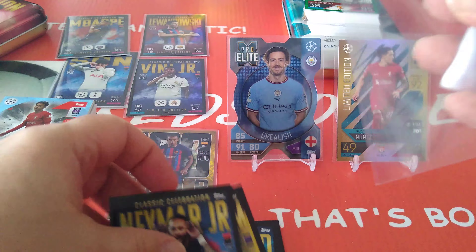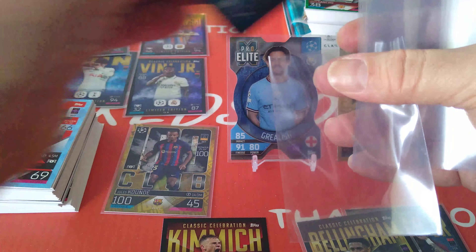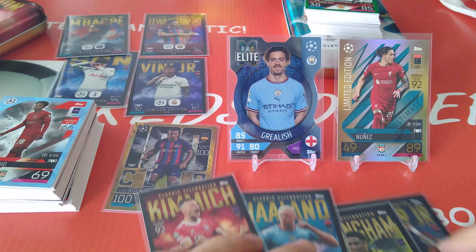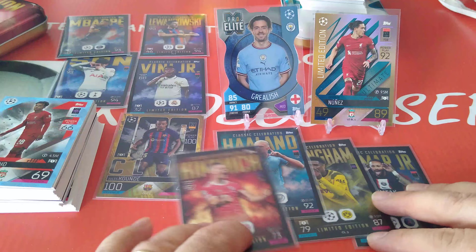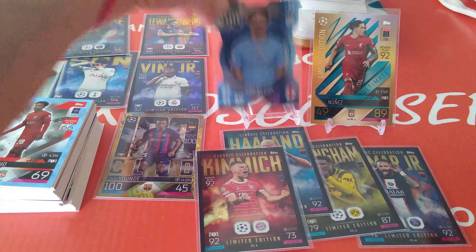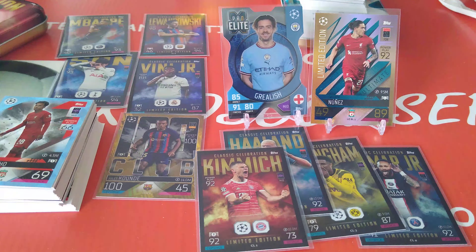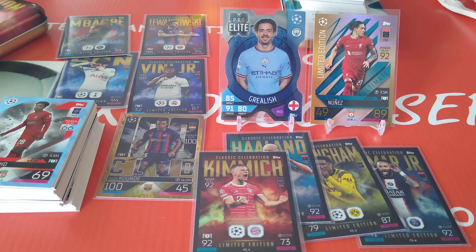We did the Megatins for Topps Match Attacks, the new Extra collection. We got the Passion and the Pride. As you can see, we pulled a couple of hundred clubs, a very nice Beckenbauer, and we got a couple of nice green ones and a nice Jack Grealish Pro Elite. These are your limited editions. I hope you've all enjoyed this video - smash the like button for Ratskouser FC, subscribe to the channel if you haven't, put your comments down, let me know what you think, push on that notification bell and you'll get notified every time I upload a video. This way you ain't missing out on all the fun. Till next time, enjoy the hobby. I'll be back soon with another video. Ta-ra for now.